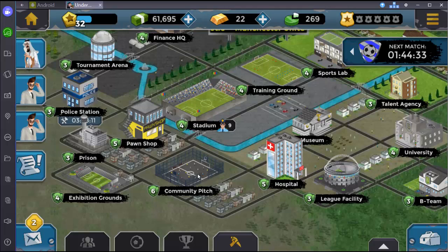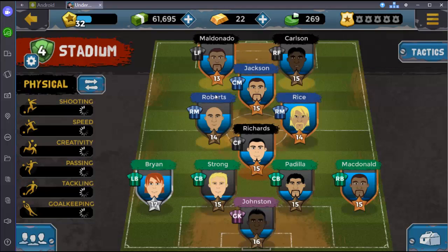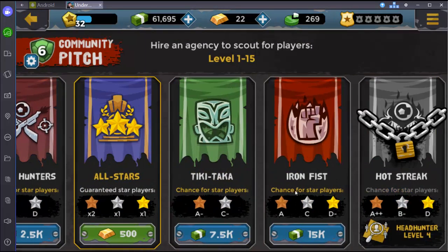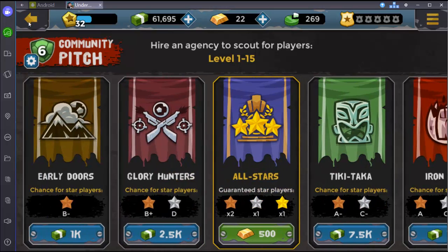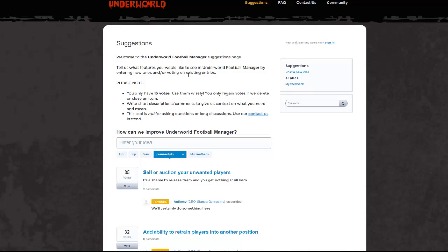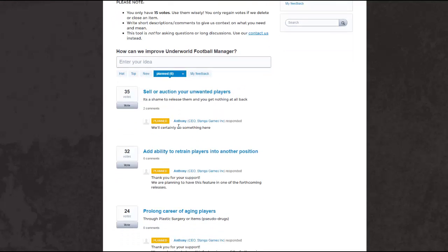Now let me show you the Underworld Football Manager suggestions web page. You go here and you can suggest updates, and then other players can vote for them. If you get enough votes, it can be planned and added. I'm going to talk about the things that are planned — there are six things planned.